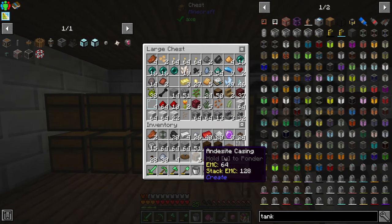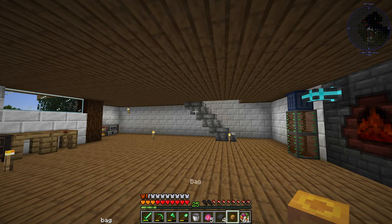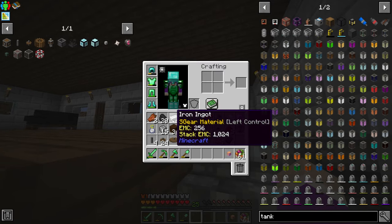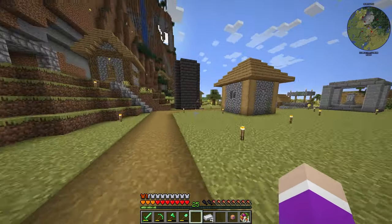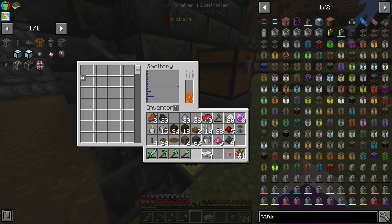I need to empty my inventory quickly — it's just so full. Let me put this andesite back and free up a bit of space. How much iron do I have? I have four, so that's enough to make two, which is exactly what we need. I'm only going to do two at a time, so we come over here and melt down two iron ingots.